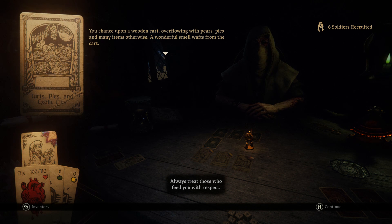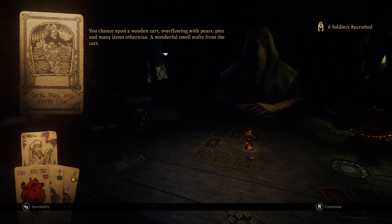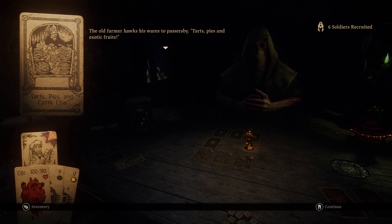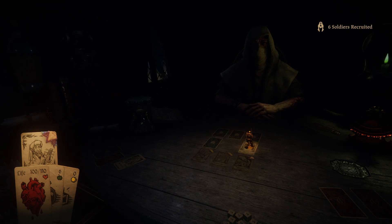Always treat those who feed you with respect — even I stand by this rule and I have respect for few. Tarts Pies and Exotic Lies: you chance upon a wooden cart overflowing with pears, pies, and many items otherwise. Malaclips shakes his head: 'Poor old Chester — this is why you should never be seduced by the wiles of women, coin slave. They'll break your heart and leave you selling your lemon tarts with little business sense.' Chester gives you a jolly wave — 'What would you like to buy this fine morning?' Nothing, because I have no money. Goodbye. Nailed it.